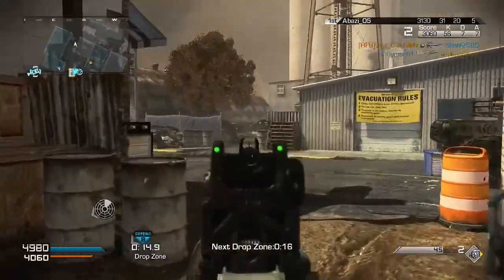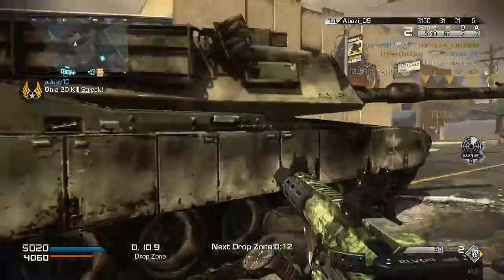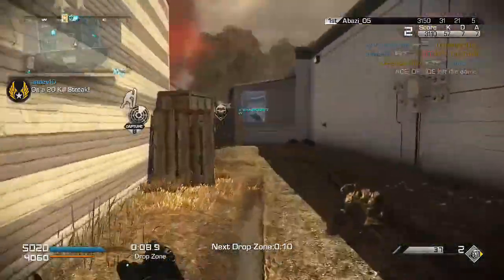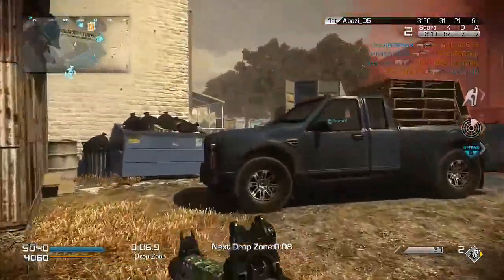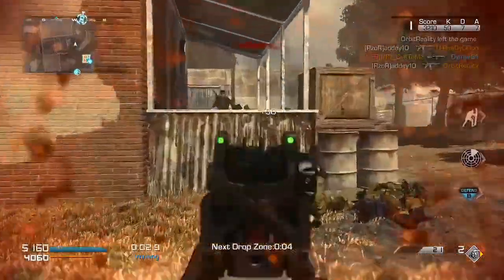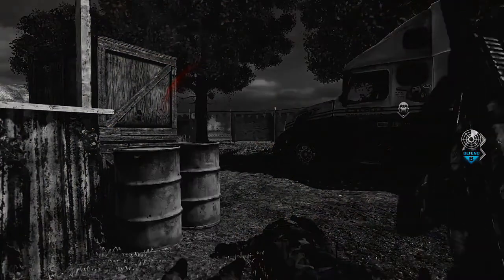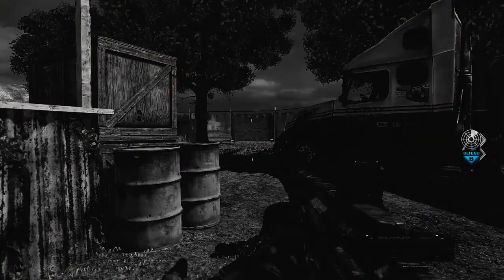For the tips: I only really have one major tip. You don't really want to be on the Drop Zone itself if you're going for a chem strike or a high streak. You want to situate yourself in an area around the Drop Zone so you can pick off enemies coming to it, because the game tends to spawn people very close to the Drop Zone. That's pretty much the only tip I have — if you enjoyed the video, make sure to leave a like, comment, and subscribe. See you later, bye.